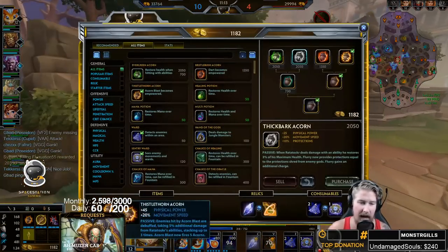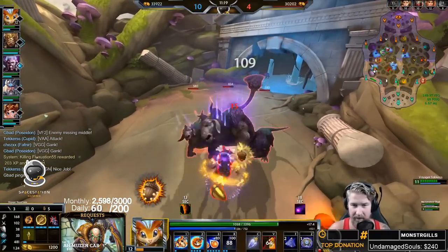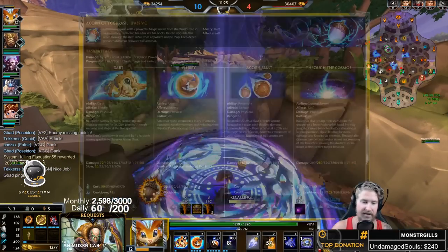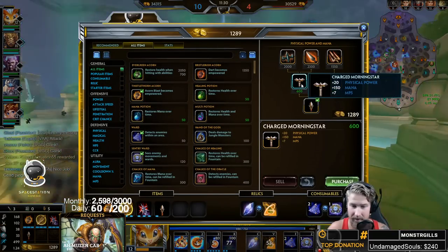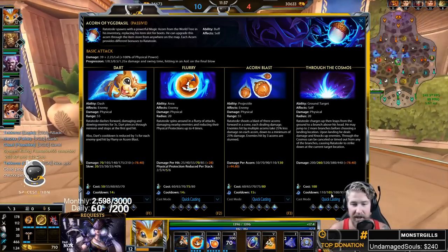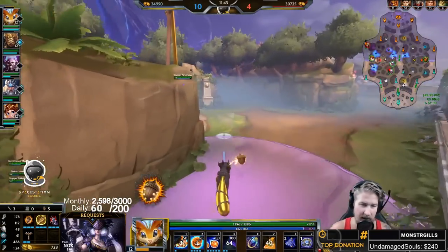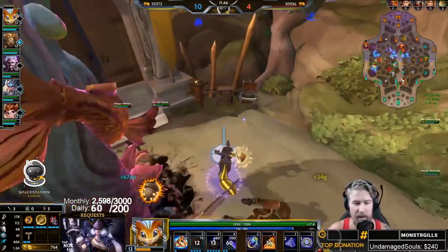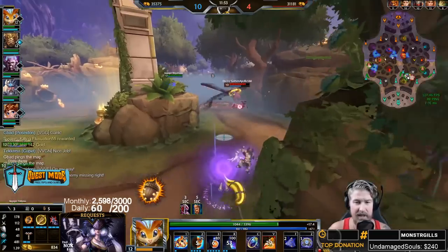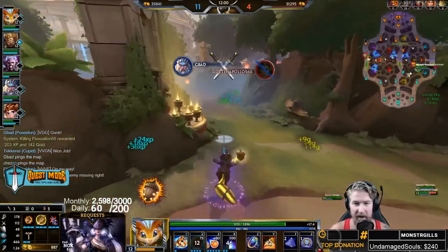Back to ability leveling order: because we grabbed the Thistle Horn acorn we level our three first since it's our main damaging ability. Then ultimate whenever we can, then two, then one. The official level order is 4-3-2-1. The ultimate gets reduced cooldown as we put points into it. Our three is our main damage with this acorn, our two gives protection shred and AOE damage, and our one is just a movement ability we don't need to max aggressively.